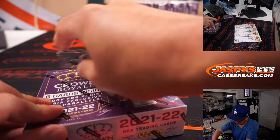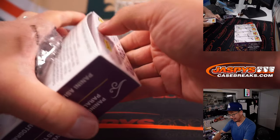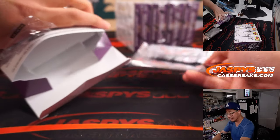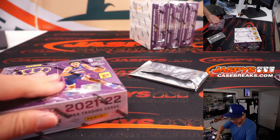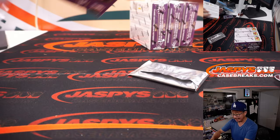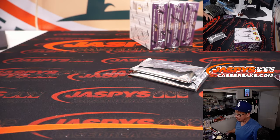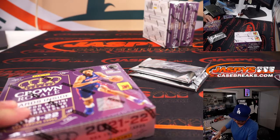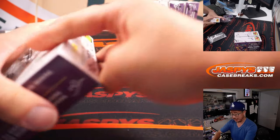All right, let's do another five. Second half's in the store. With only six cards per box, this is a pretty fast break. We can kind of breeze in and out without taking up too much of your time. And give away a bunch of break credit, which you can put towards the new releases for today. JaspiesCaseBreaks.com.